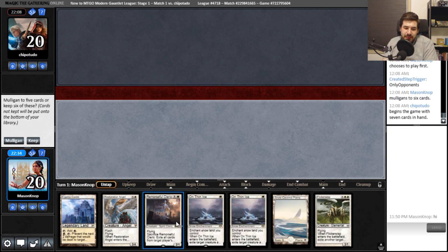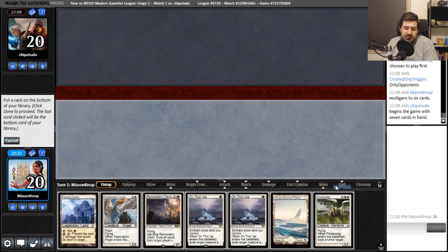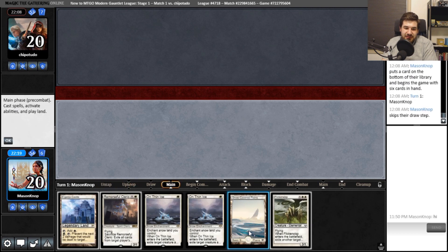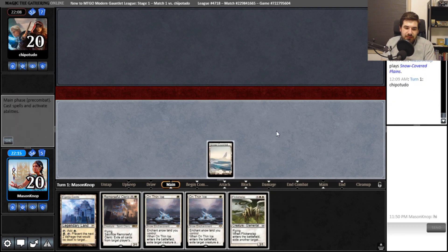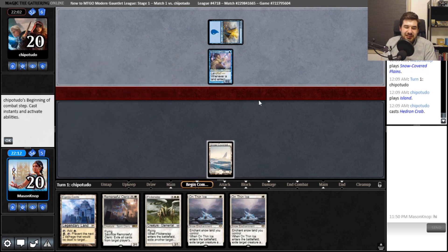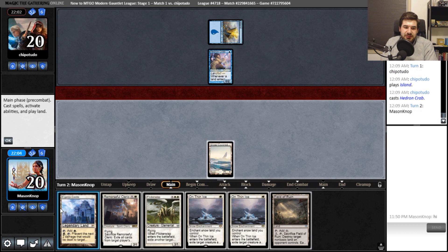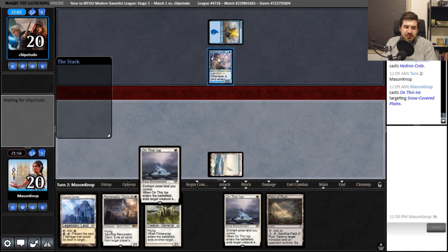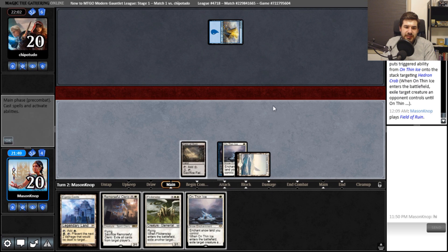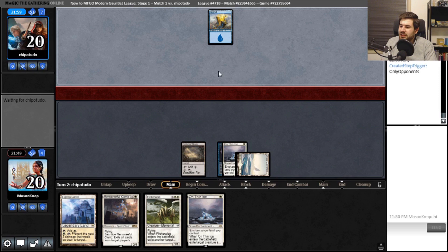I need land. I'll get rid of Restoration Angel since it's the farthest from what I can actually do. I would like to On Thin Ice their first creature, then their second creature. Oh god, they have Field of Ruin just floating around — that's a little annoying. I just have to make sure I don't double-stack the same land. I'll On Thin Ice and then Field of Ruin them. I don't think we can mana screw them considering they have both kinds of basics in their deck.